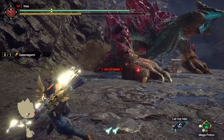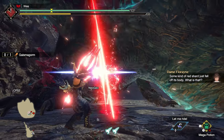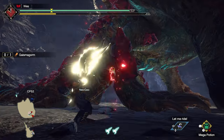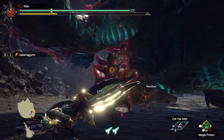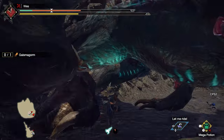After completing those final two key quests, you'll get the Urgent 'Proof of Courage' to hunt Gaismagorm. Once you've completed the quest, the credits will roll and you'll have finished Monster Hunter Rise Sunbreak. Your Master Rank will become uncapped. Of course, if you want to see everything, there's still a lot of game left to do.